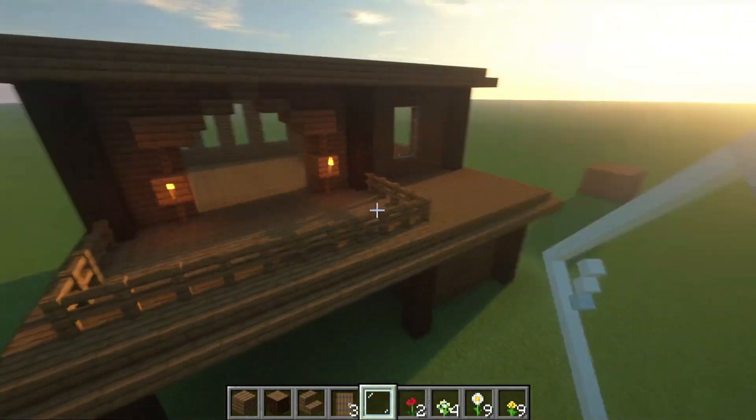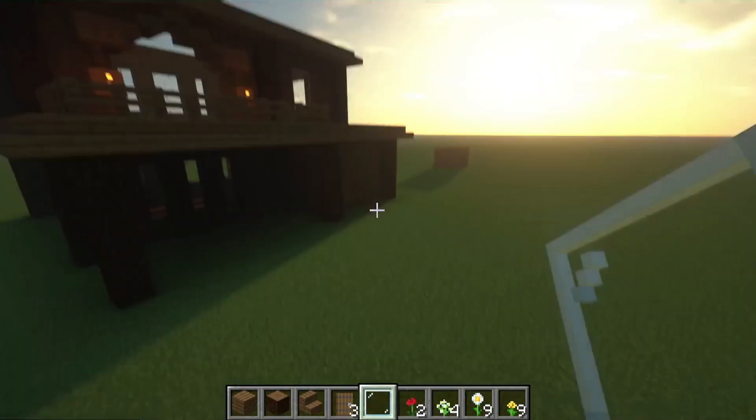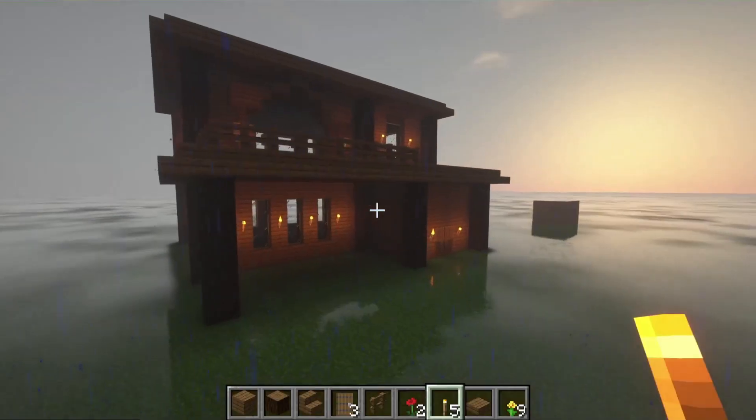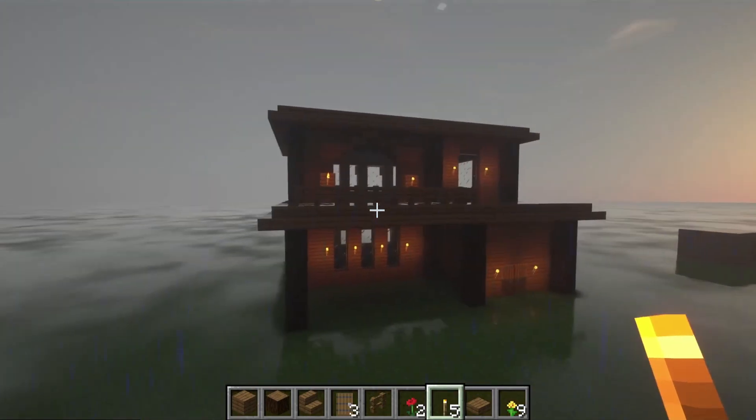Now that you're done that, what you want to do is build a roof, place down some torches, and you're done! Congratulations, you built your very own Minecraft house.